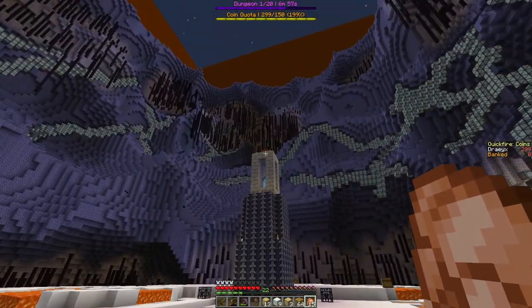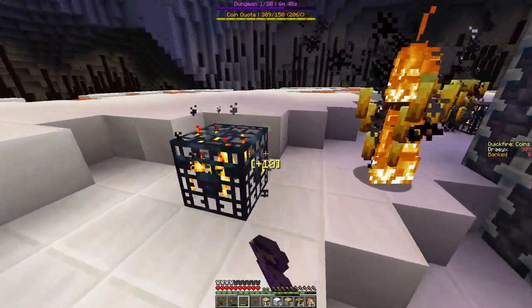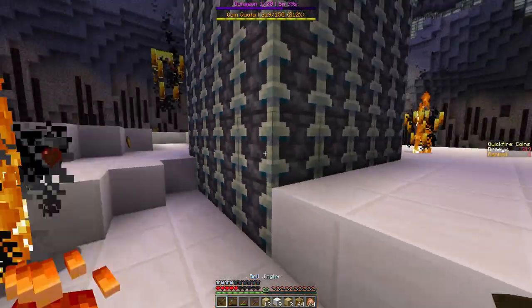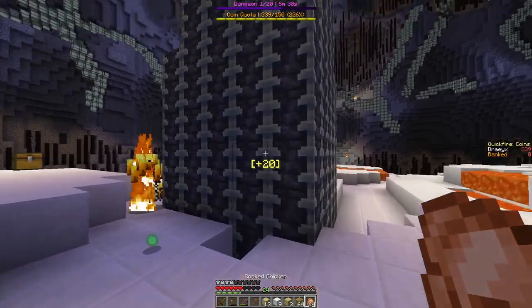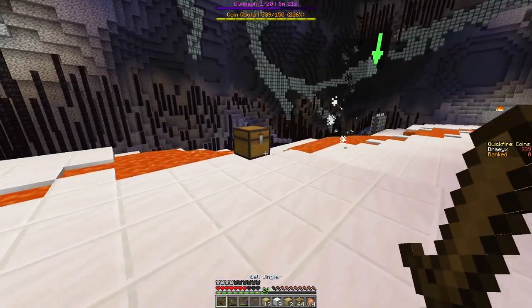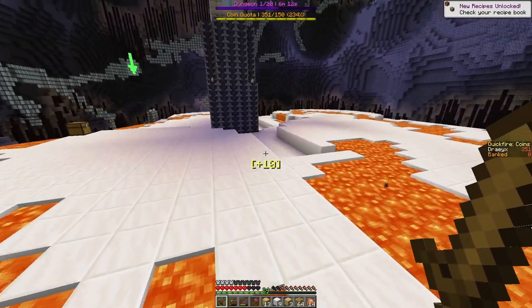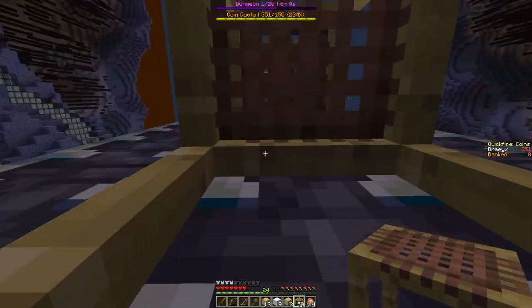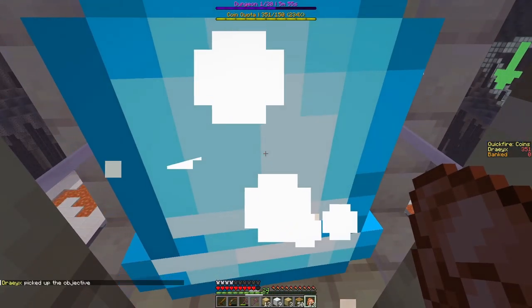I see some blaze spawners - oh there's the objective I think. I'm going to go here. That guy just got launched - is that normal? What is going on with those blazes? I see an arrow - what does that mean? There's a chest over here - oh that's a spawner gem. Here comes the scaffolding. I placed it the correct way. This is the bell - how do I collect it? I picked up the objective.